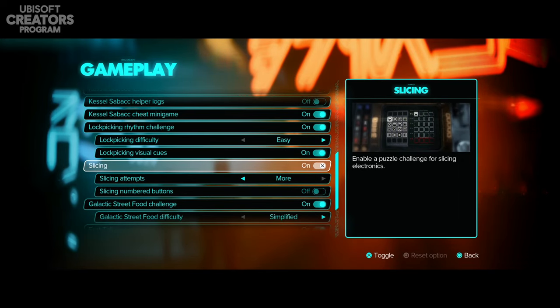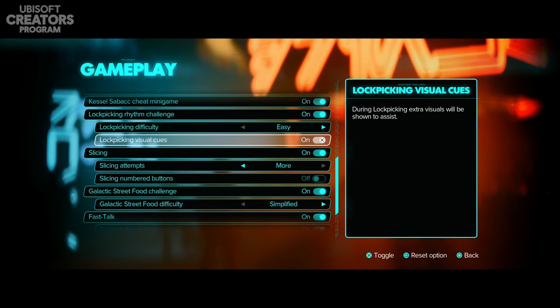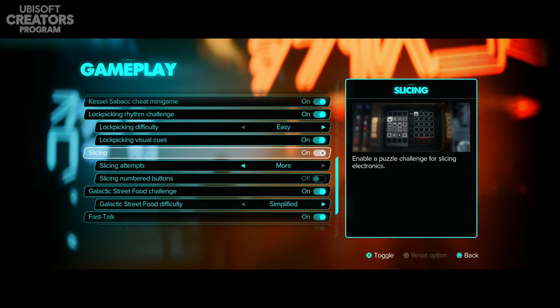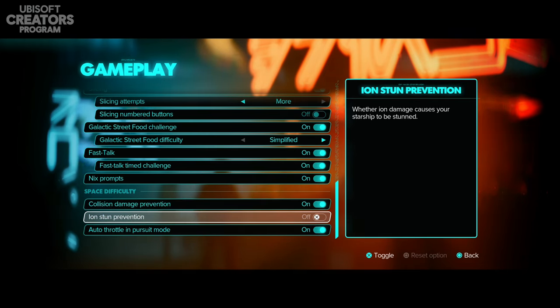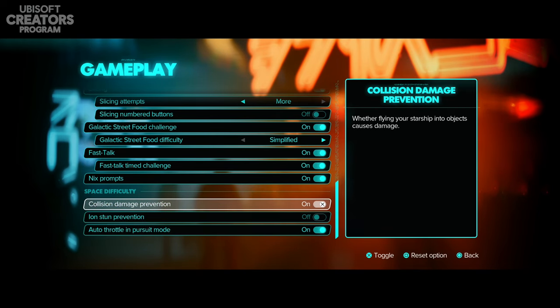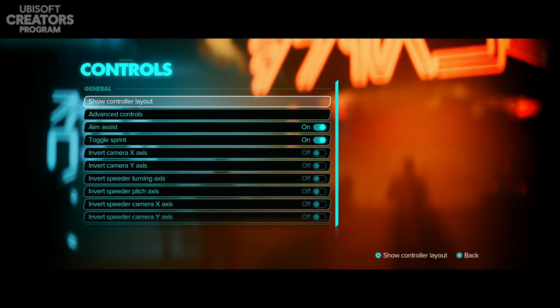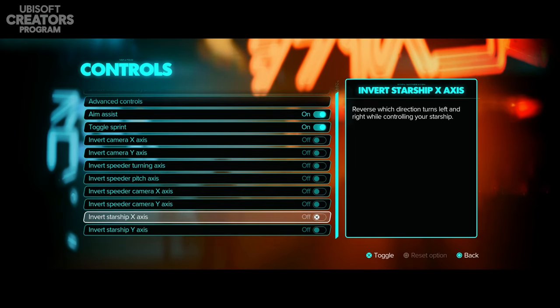I'll test the visual cues myself and if I still struggle I'll just turn lock picking off. You can also turn off the slicing puzzle completely — I assume it might just let you open things immediately. Then we have space difficulty settings: collision damage prevention, ion stun prevention, and auto throttle in pursuit mode — these will be very helpful for flying through space in the Trailblazer.